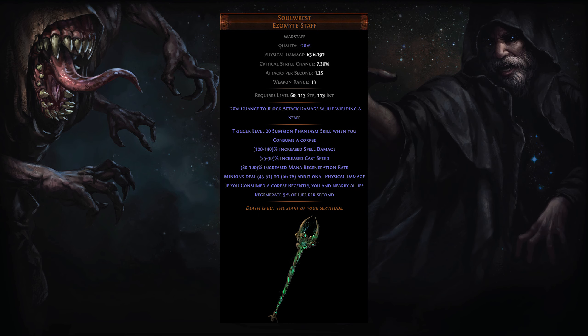Solrest unique staff manifests these bonuses by spawning up to 21 ranged minions any time a corpse is consumed. This trigger does not require sockets to be linked, saving us currency on 6-linking.